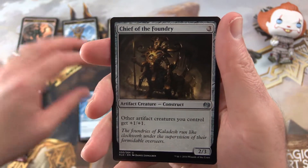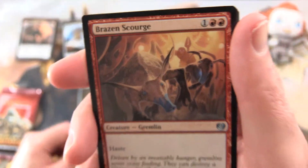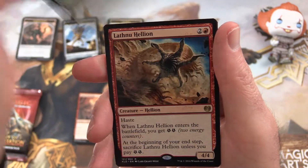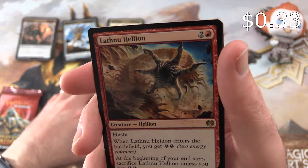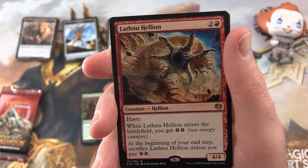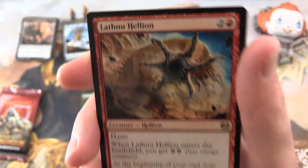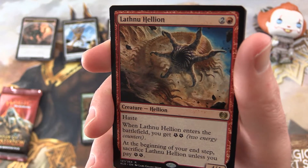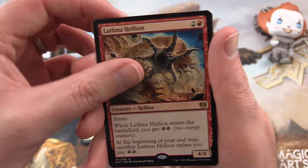For the uncommons we have a Chief of the Foundry, Brazen Scourge — there's those rotten gremlins again — and Elegant Edgecrafters. The rare is a Lathnu Hellion, a 4/4 for three mana with haste. When it enters the battlefield you get two energy, and at the beginning of your end step sacrifice it unless you pay two energy. So it gives and it takes — you have to keep paying two energy each turn. That's a little bit annoying, but leave a note in the comments if you've had great success with this guy.